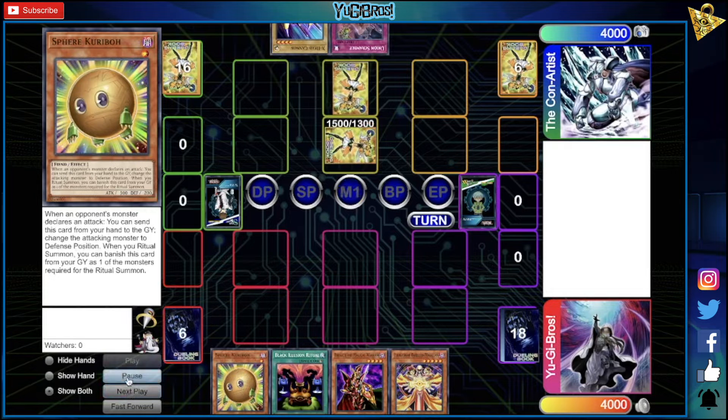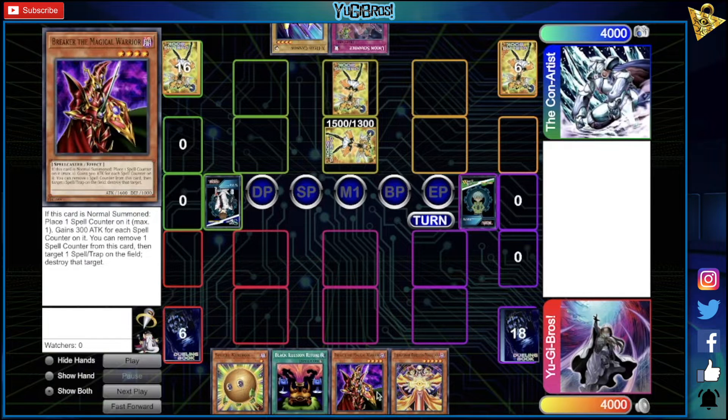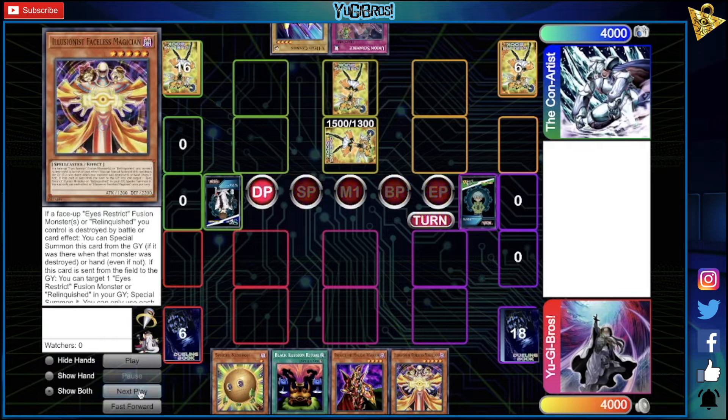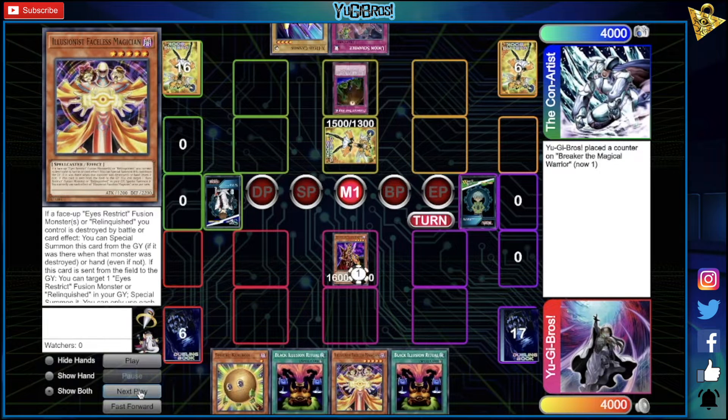We're actually playing Relinquished because we felt it was good enough under the new list — most things don't affect it. I'll show you more in the deck profile at the end of the video. They're going to start out with a Floodgate and a Z-Metal Tank. We draw into Sphere, Black Illusion, Breaker, and Illusionist Faceless. We won the dice roll so we elected to go second, since Relinquished still has a terrible going-first game.